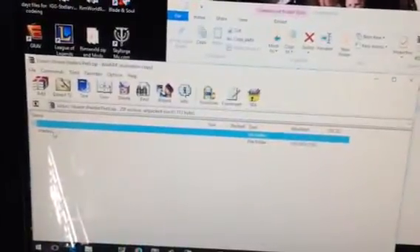This is the one that I got: Sildur's Vibrant Shaders pre-9. But let's close that. So basically you just take whatever's in the folder, drag and drop it in here, and then you have it.